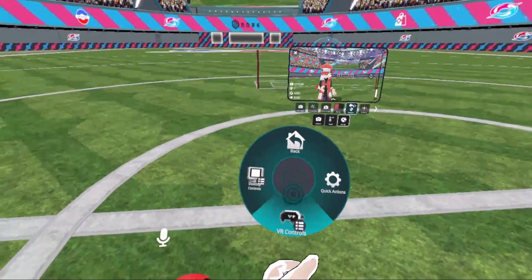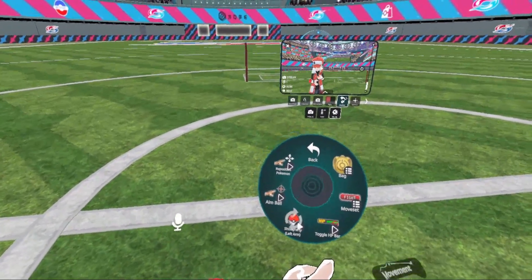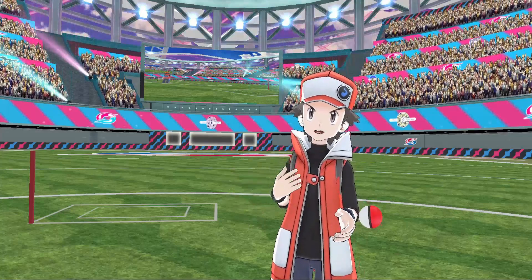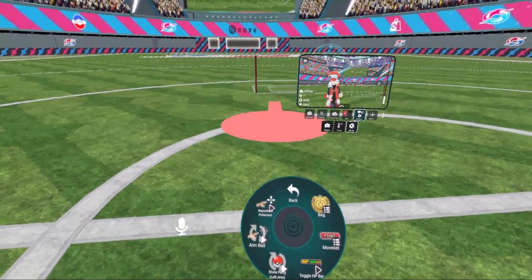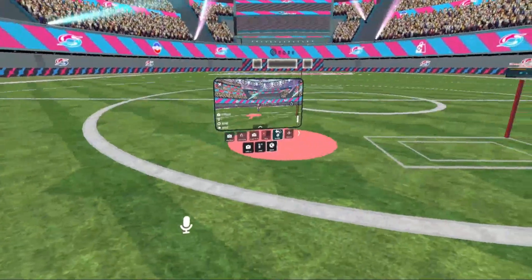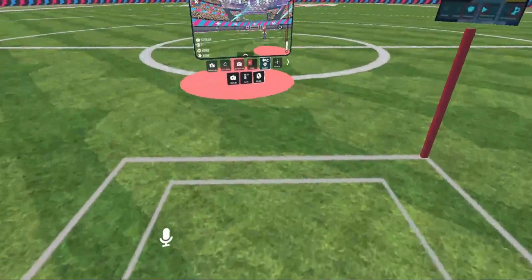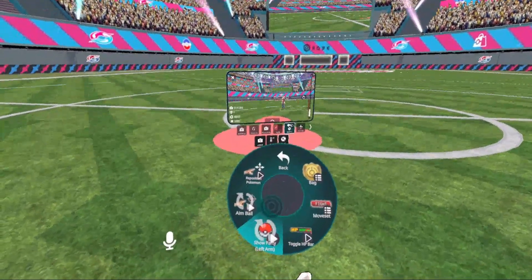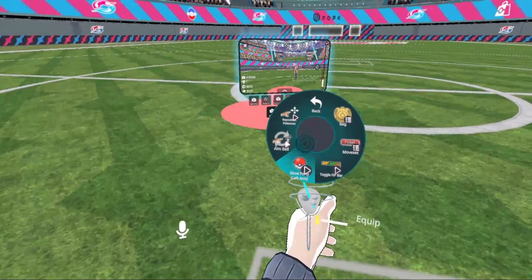Go over here to VR controls — there are some desktop control options there as well. We have the reposition pokemon, so if you want to reposition the pokemon without recalling it and starting the battle over, go ahead and click aim ball, which will give you a little target area where the peg shows where the pokemon is going to be facing. So if I stand here it'll put the pokemon right there. Then if you go over to show party and turn that off, you lose your pokeball on your wrist.